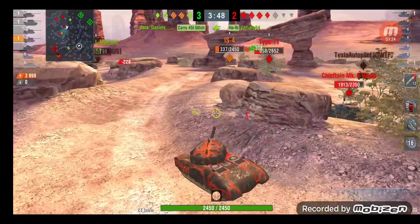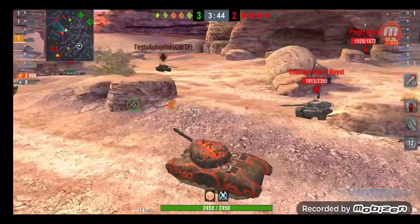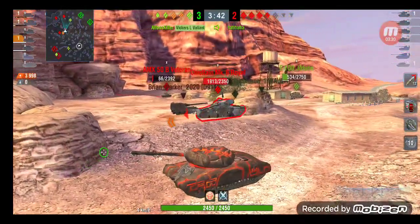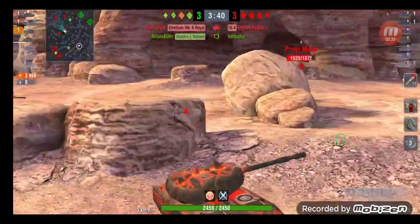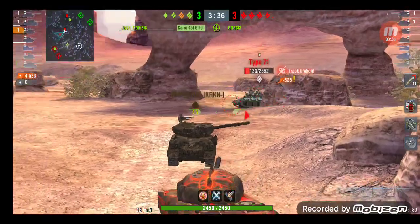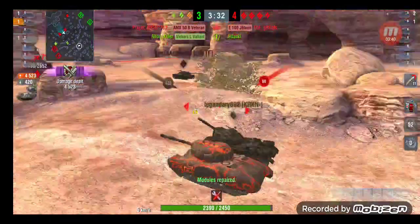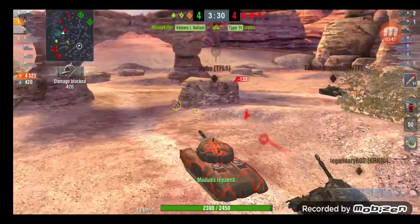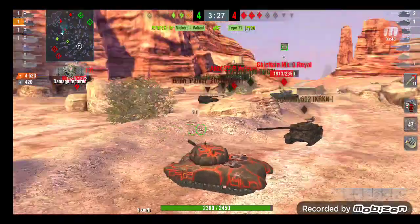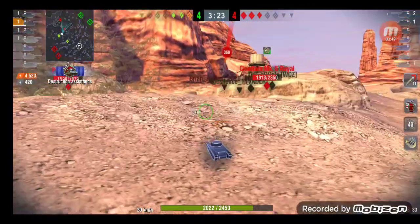I don't move up, so we probably lose this a lot faster than we should. My teammate is getting focused by the Murat and gets killed by the Chieftain. So I'm going to go for the Type and ignore the Chieftain for now — I kind of have to. He tries to snap a shot but it doesn't pen, though he gets a good shell through there.